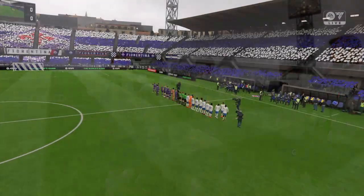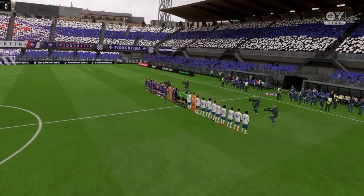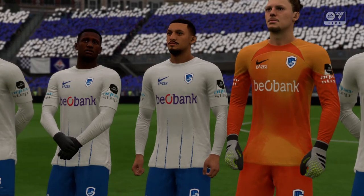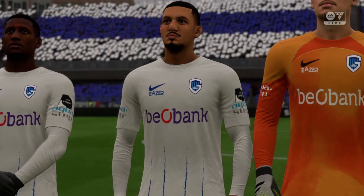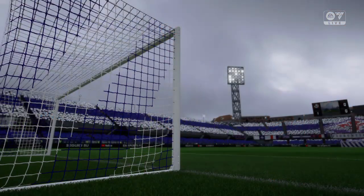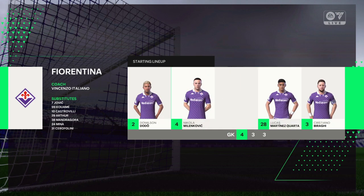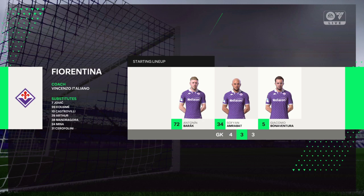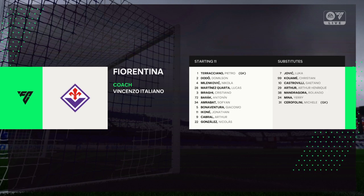Here's the Fiorentina team sheet. They are lining up in a 4-3-3 system, and with this it naturally creates triangles all over the pitch, so it means lots of options for players. It does allow them to get forward and support the attacks as well.